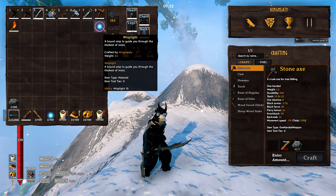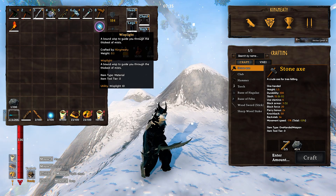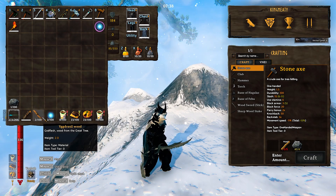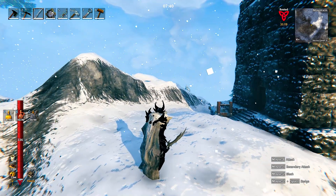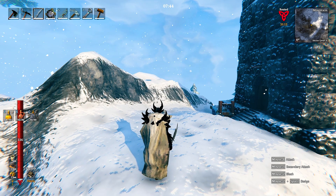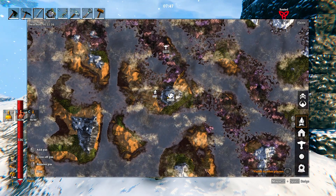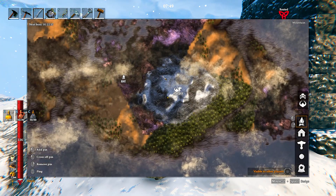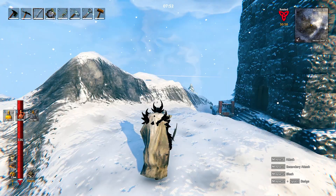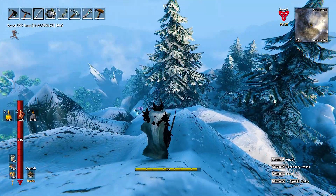I also have a wisp light, which it says is supposed to go in my utility slot — I can't get it to go in there, but maybe in the inventory it does. I also have two wisps and two of the special wood to make the wisp torches, which are supposed to minimize the mist in the Mistlands. I think the queen is somewhere over here, but apparently I need to go into dungeons to find the stuff I need to get the queen to come in.